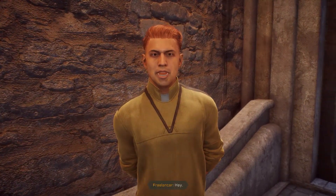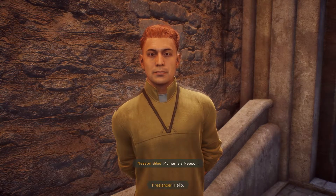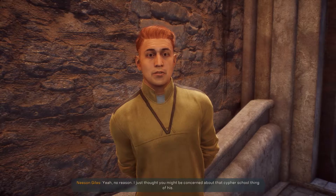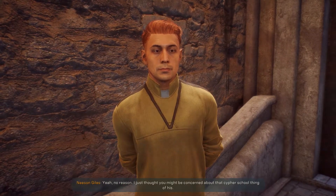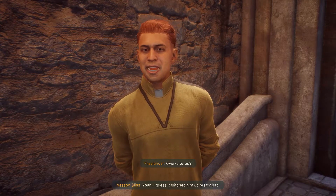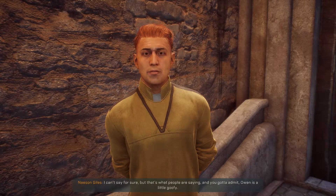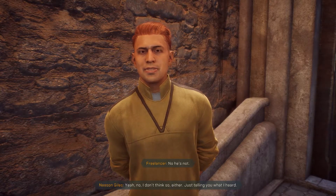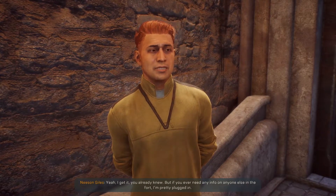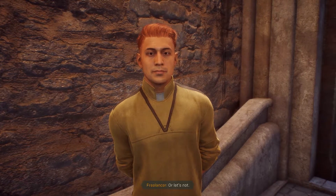Hey freelancer! I can't believe I'm talking to you — you're like the most badass freelancer in Fort Tarsis. My name's Neeson. Aren't you teamed up with that cipher Owen? I just thought you might be concerned about that cypher school thing of his. I heard he got over-altered during his training — I guess it glitzed him up pretty bad. Owen is a little goofy. No, he's not. I'm just telling you what I heard. That kind of information isn't useful. If you ever need any info on anyone else in the fort, I'm pretty plugged in. No thanks.